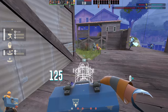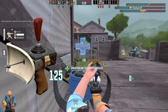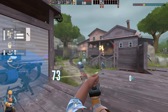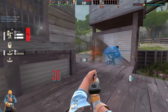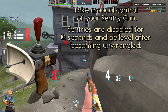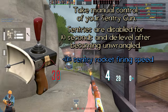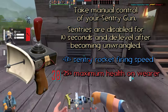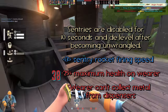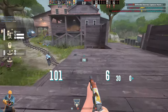The Engineer has an item that has been far too powerful for far too long, and we all know it's the Wrangler. You can still take control of your sentry, have all that wild aimbot and aim assist — it's all for you. But I have a couple neat little changes to help balance out this weapon. First off, sentries are disabled for 10 seconds and de-level after becoming unwrangled. You get a plus 13% sentry rocket firing speed, a minus 25% maximum health on wear, and the wearer cannot collect metal from dispensers. That is what I believe is a completely fair and balanced change to the Wrangler and I think should be added to the game.